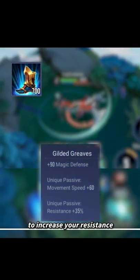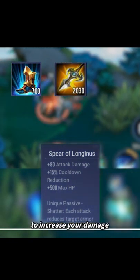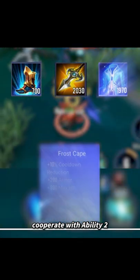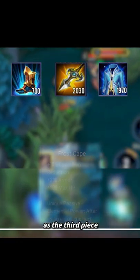Purchase Gilded Grips at the start of the game to increase your resistance. Choose Longinus Spear as the first piece to increase your damage. Build Frost Cape, cooperate with ability 2 to slow the enemies.